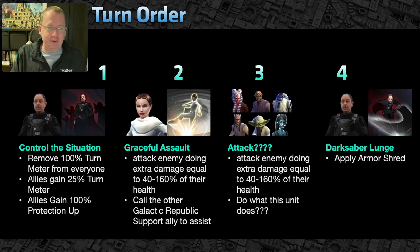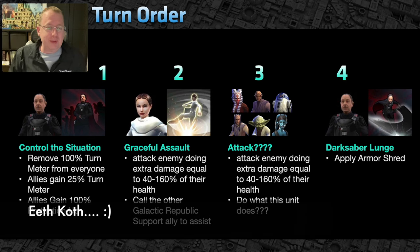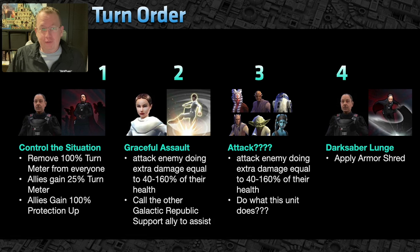Here's the turn order visualized: Moff Gideon uses Control the Situation — removes everybody's turn meter, grants your team bonus turn meter, and support allies gain 100% protection up. Then Padme's Graceful Assault whacks somebody out of this world and calls an ally to assist — whether that's Ahsoka, R2, Grandmaster Yoda, Ima-Gun Di, or Shaak Ti.